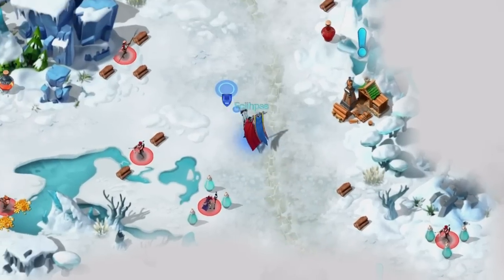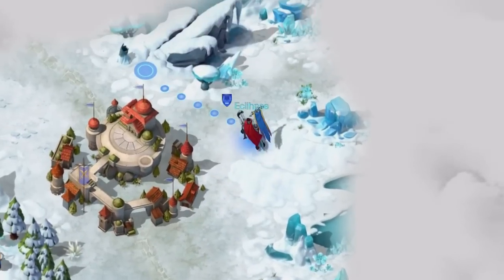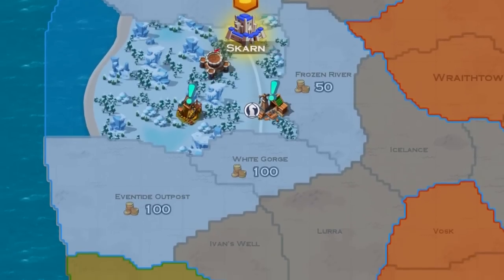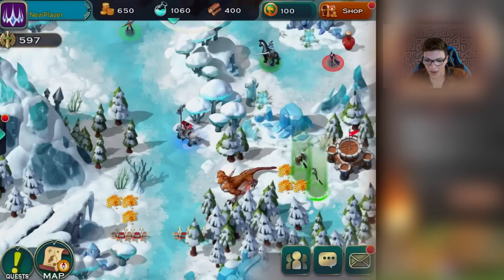Before we begin, let me show you some of the basics. This is my character — you tap to move wherever you'd like. On the bottom left-hand corner you can view your quests, the overall map, and then travel to your home kingdom. In your home kingdom, you use the resources you collect from battles to build up and make an awesome empire.